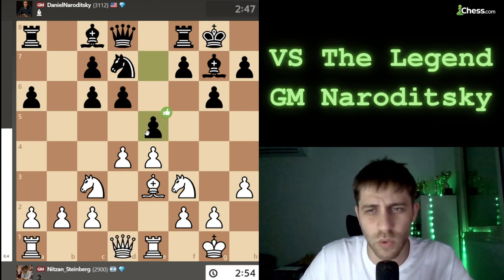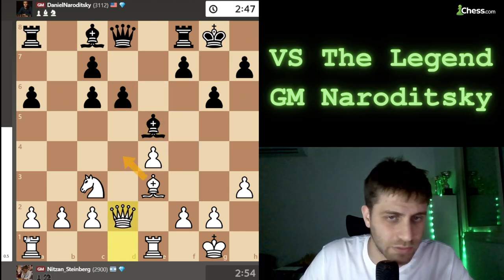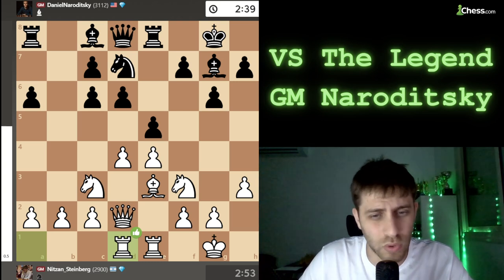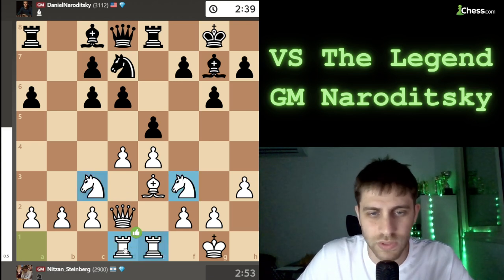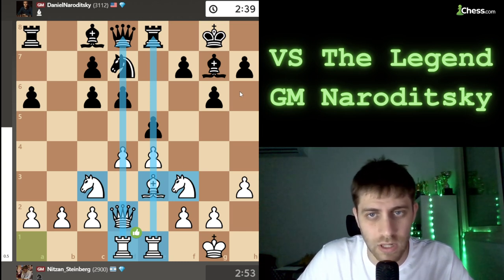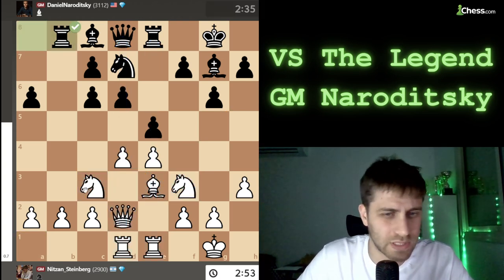Here I played Qd2 because I really wanted to develop my queen, improve her position, and connect the rooks. The next move will probably be Rad1 and the rook will do a great job. Another option was to take with Nxe5, then Nxe5, Bxe5, maybe Qd2 with Bd4, Rad1, maybe f4, maybe Bh6 looks nice. But the position would be very close to the game anyway. I played Qd2, Re8, just bringing the next rook into the game.